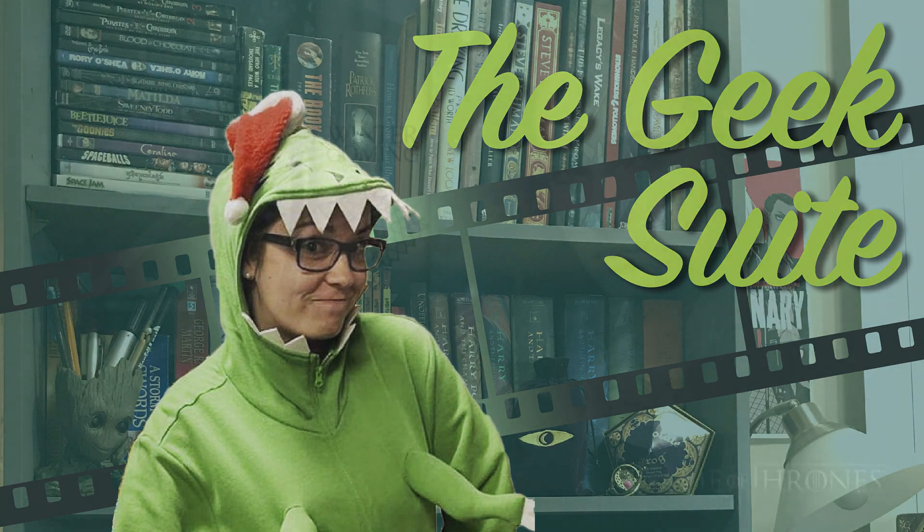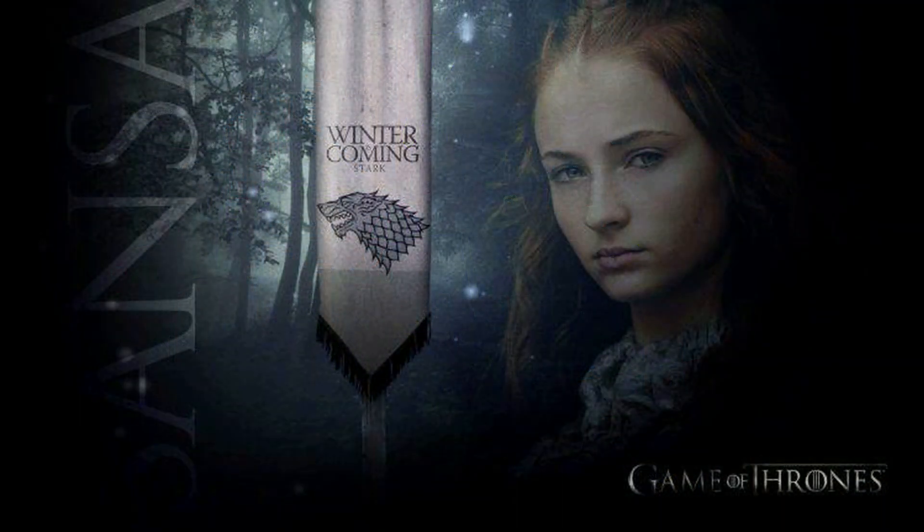Looking at things like armor class and initiative, they're not particularly important for Sansa, but we're going to fill them in anyway. As a human with no armor, her armor class is 10, initiative is zero, and a base speed of 30. For the rest of this character sheet, we're really only going to stick to the boxes most relevant for her character comparison. We'll fill in the other proficiencies and languages with things like in-depth knowledge of houses and essentially a PhD in Westerosi poli-sci, High Valyrian language as all highborns were taught High Valyrian as a second language, warging powers, and sewing — because it's repeatedly noted what a good seamstress she is.